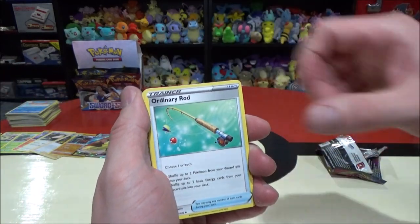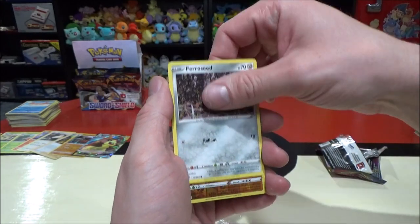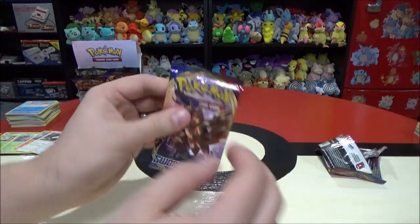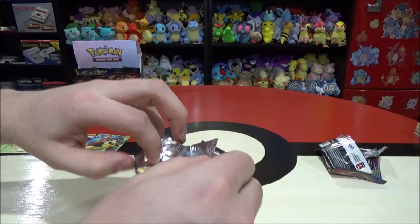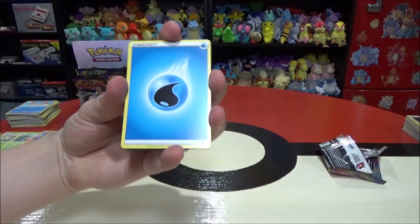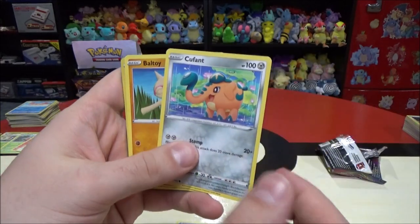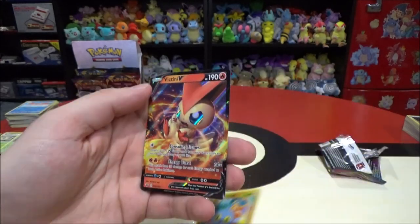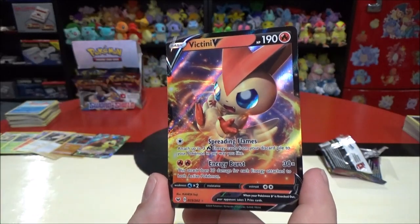Still hunting for that gold card. We're hoping to pull the Zacian or Zamazenta gold super rare. Pack eighteen: Dugtrio, Switch, Yamper, Grookey, Cufant, Baltoy, Chinchou back to back — hilarious. One is the reverse rare. And we have a full art card — Victini V! 190 HP, card 25 out of 202. The full art cards just look a lot better. That's my second full art card.